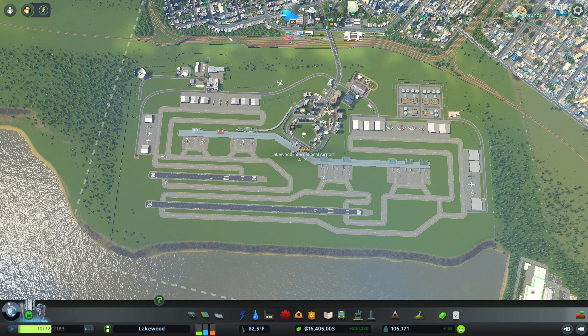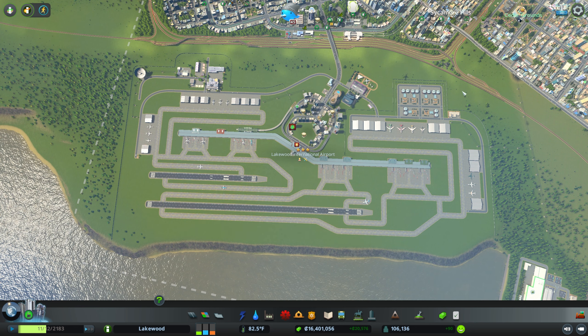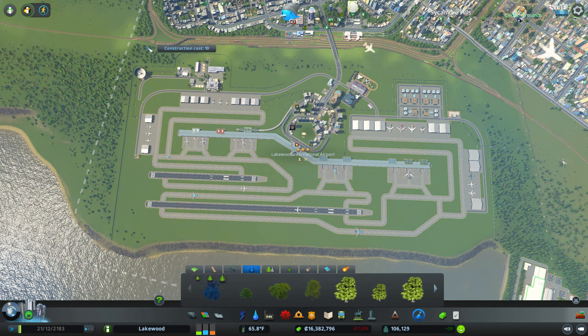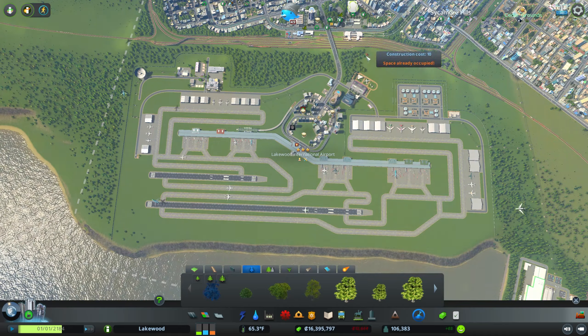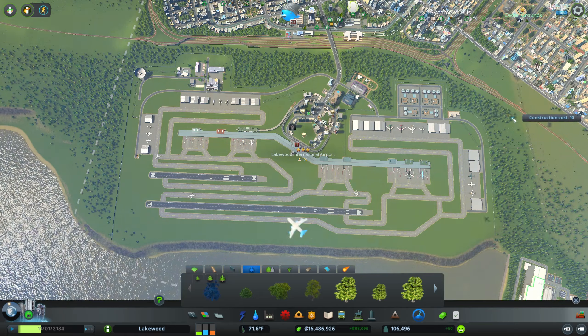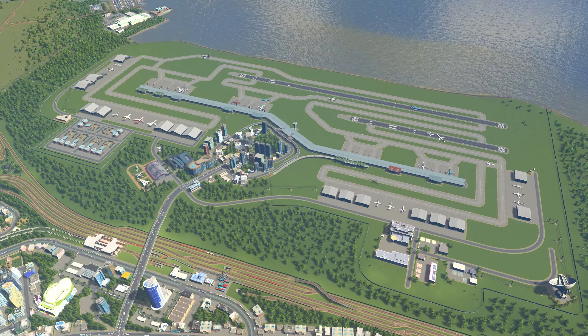The last decorative thing I like to add is some trees. We do have a bit of a gap between the train tracks and the airport itself, and I'm not planning on putting much of anything there — I don't think any residential or commercial buildings would really fit. So I'm just going to cover the area in some trees. I'll do a brief time-lapse showing me putting in the trees, but I'm not going to dedicate too much time to showing everybody.